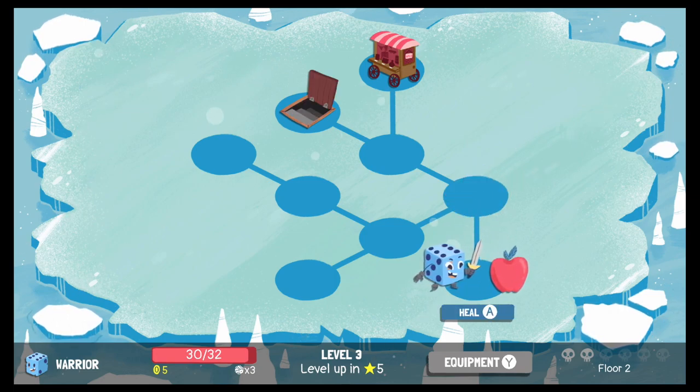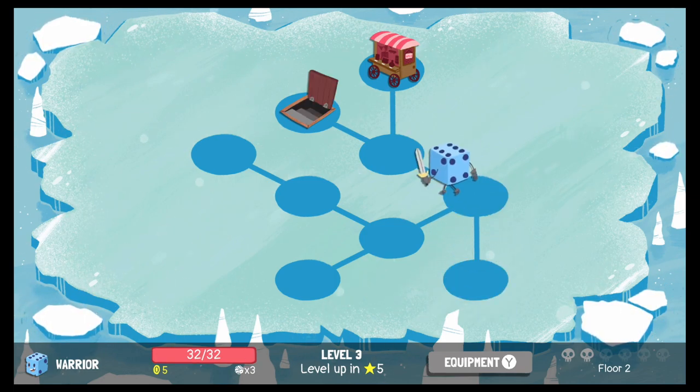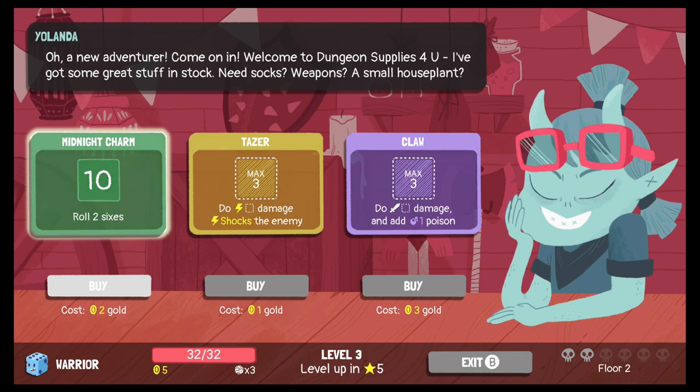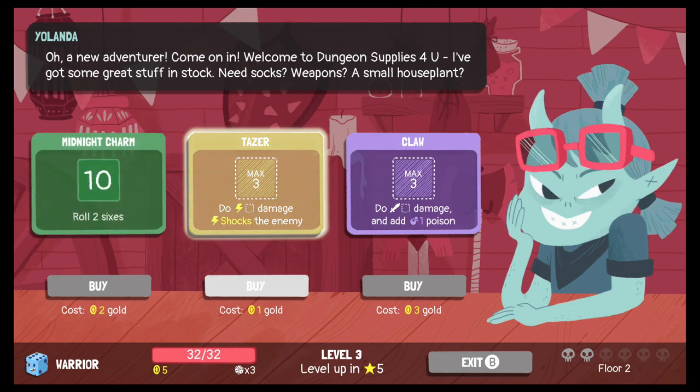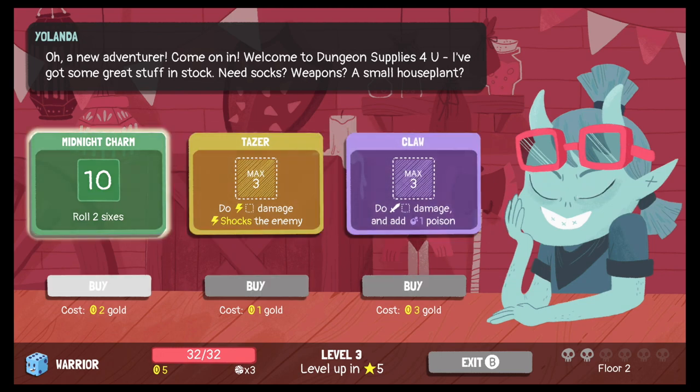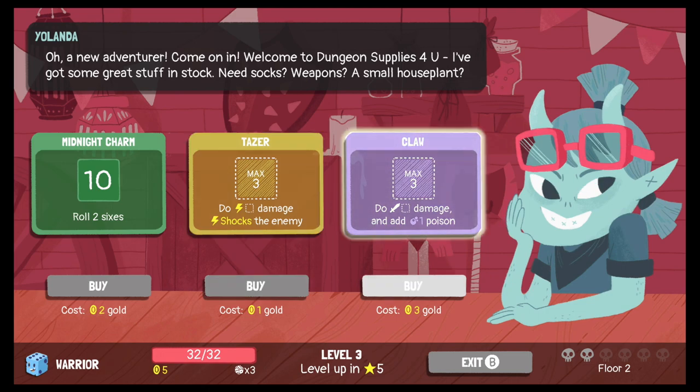Let's go eat the apple — oh, that was a plus 6 apple, so we wasted 4. What's this? We can buy stuff — it's Yolanda! A new adventurer. Welcome to Dungeon Supplies! She's got a midnight charm, a taser (max 3, shock damage), and a claw — poison damage! I love poison damage. That costs 3 gold. I have 5 gold available, so I'm going to buy the claw for sure.